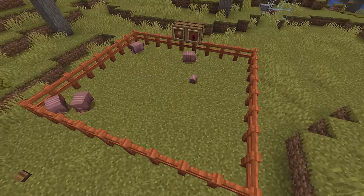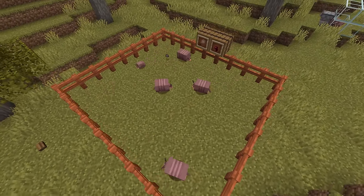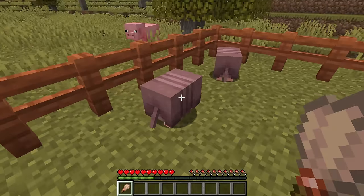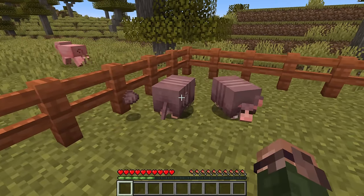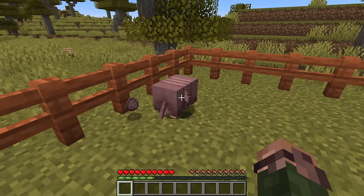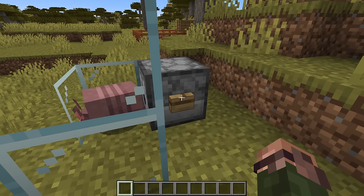Armadillos will drop armadillo scutes periodically at around the same rate as chickens lay eggs. Brushing an armadillo with a brush will also cause it to drop an armadillo scute, which takes a good chunk of durability out of the brush. A newly crafted brush will last for 4 scutes worth of brushing. This brushing can also be done using a dispenser.